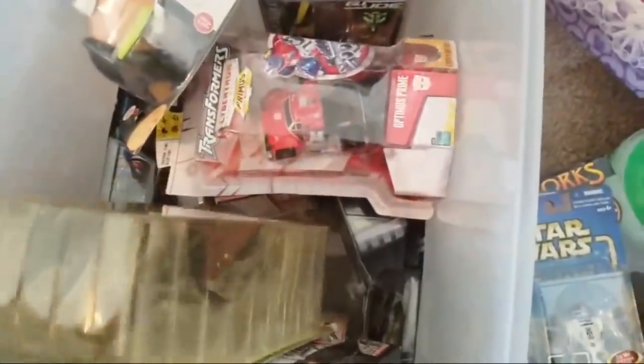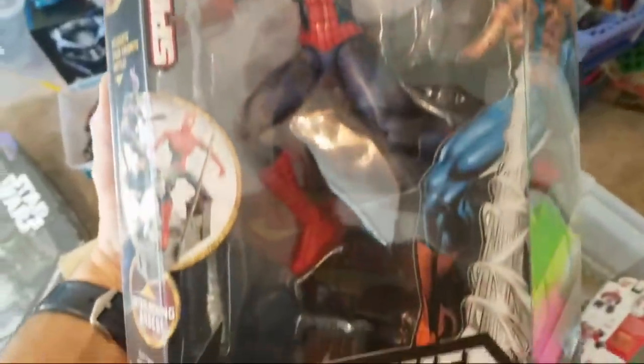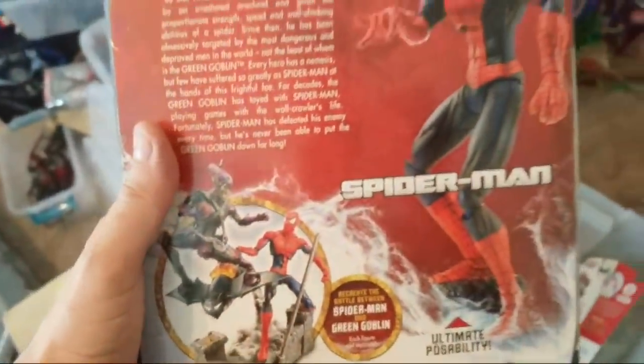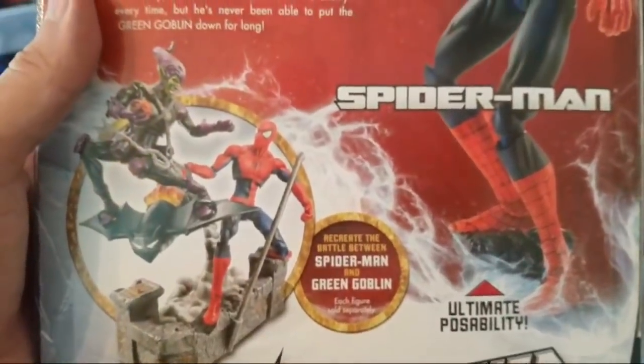I found some older Transformers — look at this Cybertron. Isn't that amazing? I still haven't opened it but it looks amazing. This box has a little bit of everything. When Hasbro was first taking over Marvel Legends, look how big this Spider-Man is. I haven't been able to find the Green Goblin in the boxes yet, but you get both of these and put them together — it looks pretty awesome. I have a Green Goblin somewhere; I'll just have to go through the boxes.